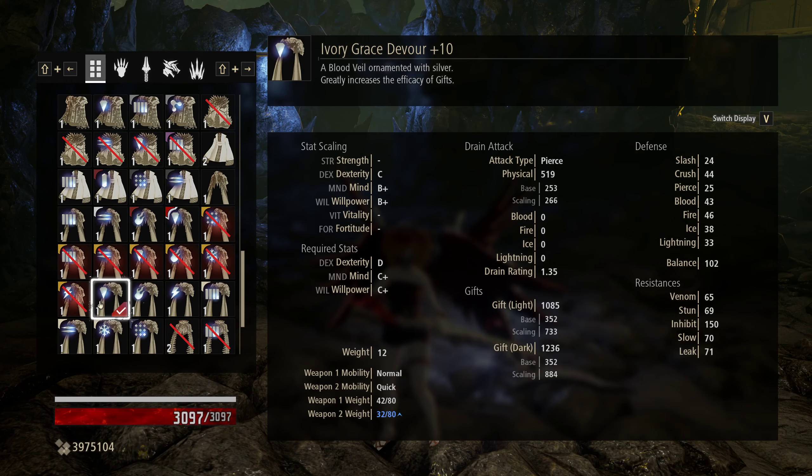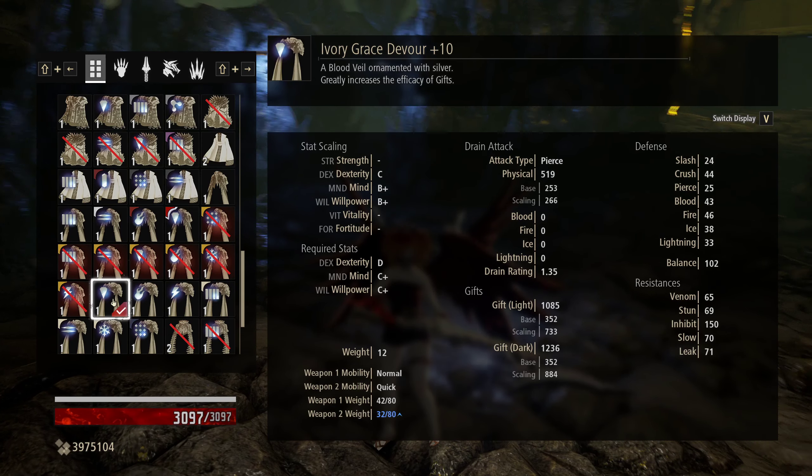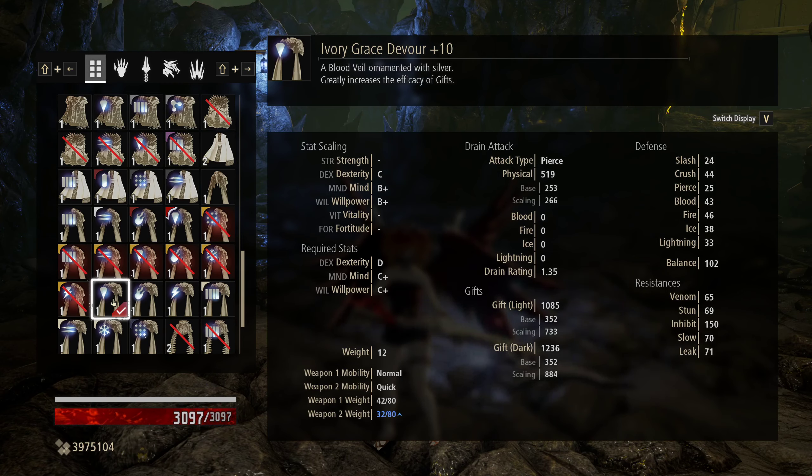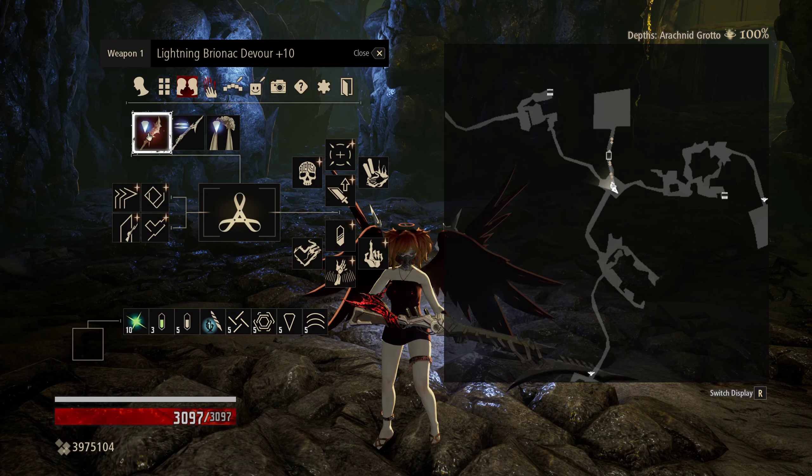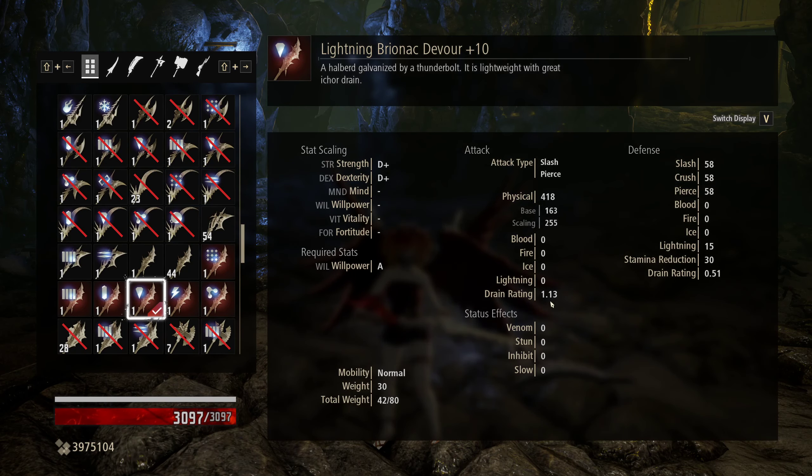We are paired up here with the Drain Rating being very high in the second highest Blood Veil in the game, the Ivory Grace. It has a 1.35 Drain Rating, which, as we know, is times 9. So 1.35 times 9 is 12.15 I-Core back on a backstab. So in the event that we're running low on health, we can just go for a bunch of backstabs and get all of our I-Core back if we need. We also have the Brionic Devour, as that has a very monstrous Drain Rating.